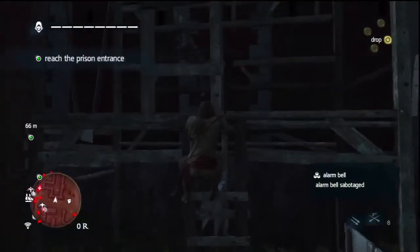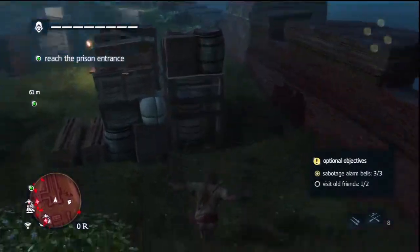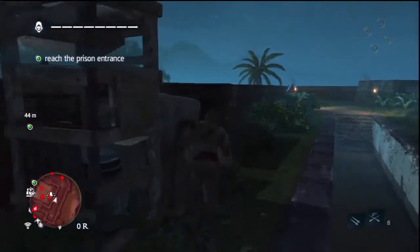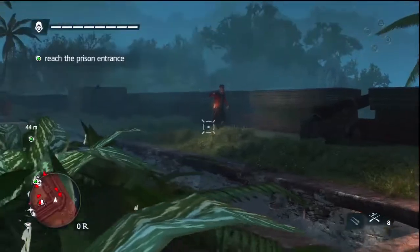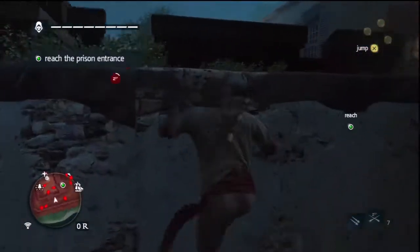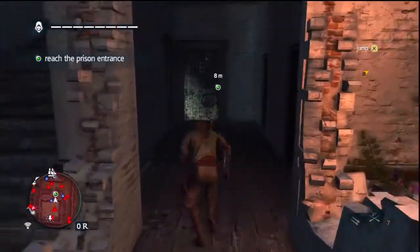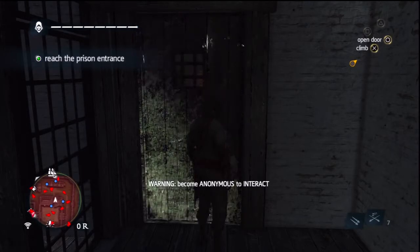After that we can focus on the second additional objective, which is to get the last old friend. We climb up the scaffold and head around the ramparts because we need to get into the centre of this fort. There are plenty of bushes to hide around. I got a little impatient and put a guy to sleep here — you don't really have to, you can just wait for him to go out of line of sight. Once you get to this area of the ramparts you can easily jump down to the prison entrance, but you need to become anonymous before you can interact and enter the prison.